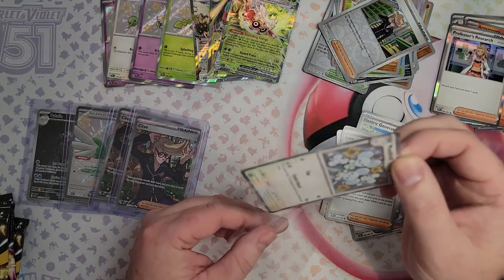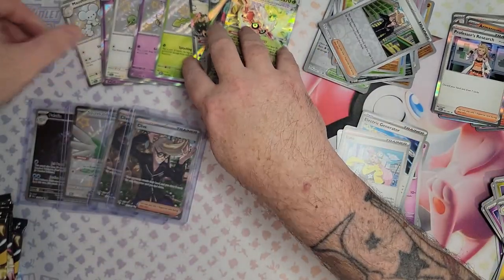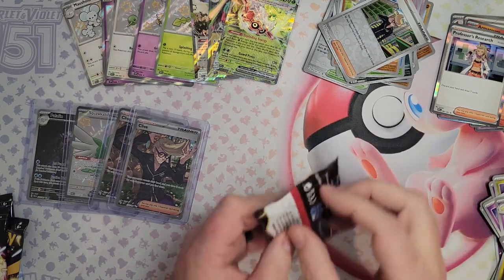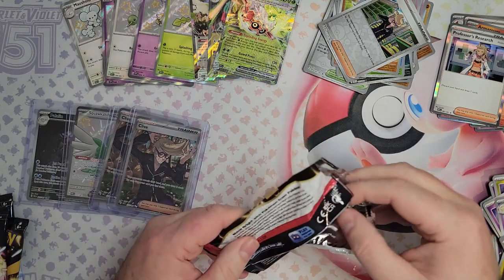Maushold. I do like these shinies — they look so good. I've seen them on videos, but in person they really do look very good. Oh, get out of here — Iono again. Only come see us if you're going to be in full art. That's where we want to see you.